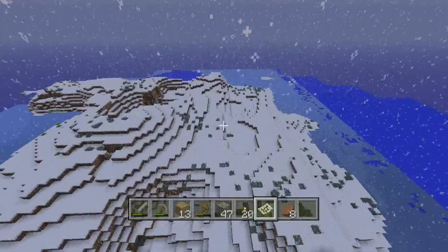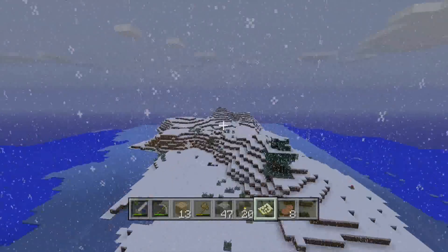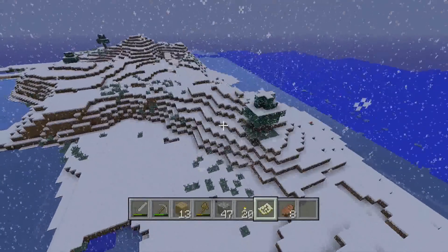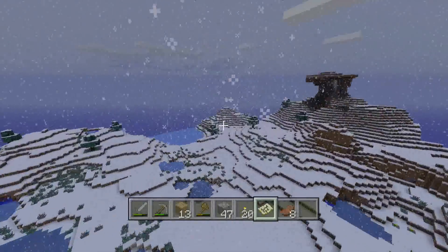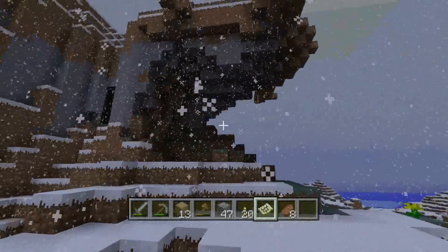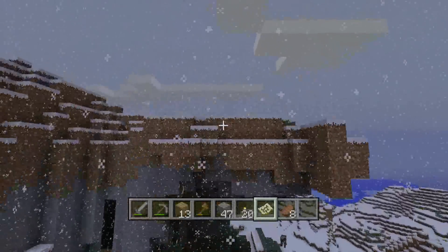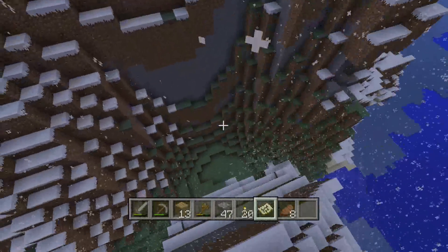The second ice biome also has trees. It has most of the features that the other ice biome has, but it also has this huge hill that I think looks very cool because of this big overhang here, and it's pretty much huge.